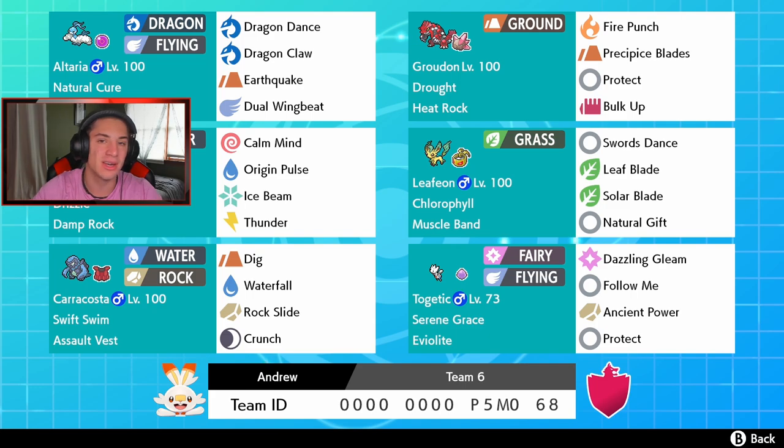In our front spot we got Life Orb Altaria — a Pokemon I really want to show off since the Crown Tundra released. It's flying and dragon type, such a cool looking Pokemon, like a bird on a cloud. Ever since gen 3 with Natural Cure ability, Life Orb item, Dragon Dance to get that plus one speed and attack, Dragon Claw, Earthquake, and Dual Wingbeat. To the right we got our drought Pokemon, Groudon, with Heat Rock, Fire Punch, Precipice Blades, Protect, and Bulk Up.